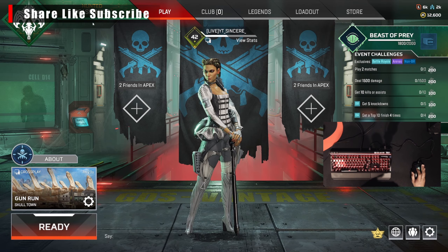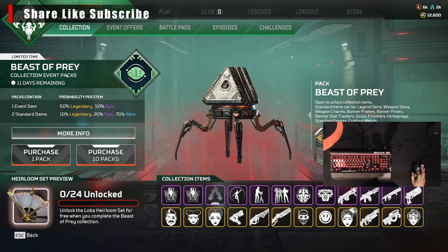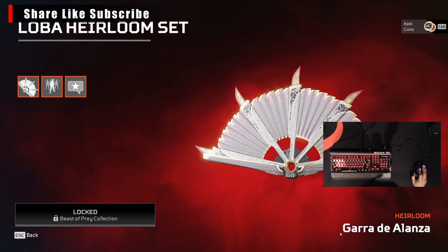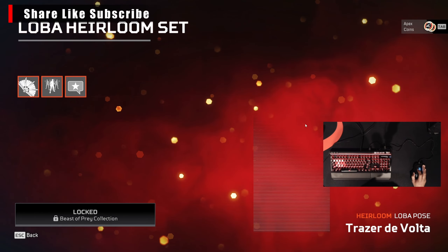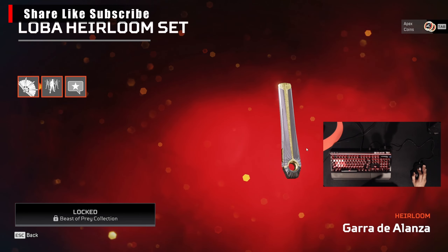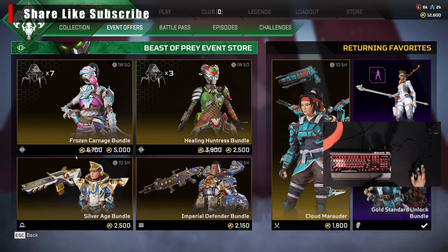What's good YouTube, Cessation of Cisterus here and I'm back with another video. I wanted to do a video on this Beast of Prey collection event pack. I'm gonna try to open up the Loba heirloom, the Garra De Alanza. I hope I said that right. This thing definitely does look sweet, I can't wait to see her animations with this.